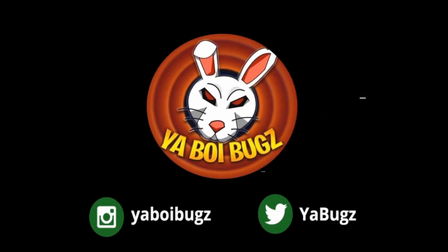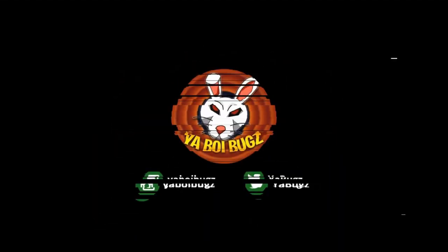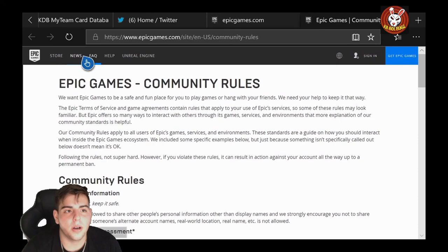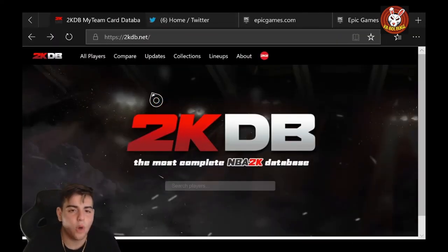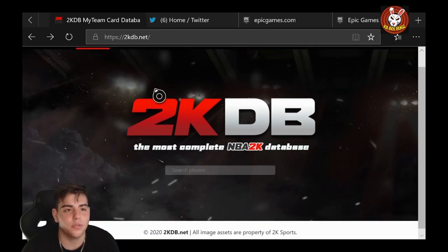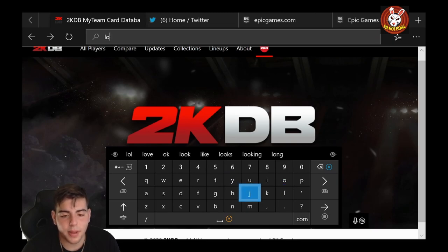What's good YouTube, it's your boy Bugs back on another NBA 2K20 MyTeam video. Today we're going to go over some new locker codes — yes, new and improved locker codes, about nine of them. Before you get into the video, smash that like button, drop the sub; we're on the road for 2K21. If you didn't see the Mo Bamba gameplay, make sure to check it out because he's really good.